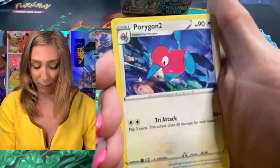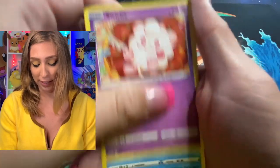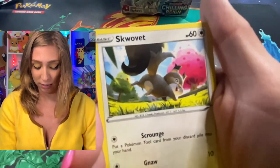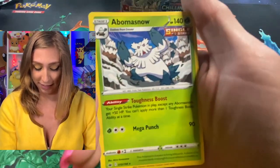From the Zapdos pack: Scroll of the Skies, Reboot, Porygon2, Yamask, Swirlix, Spheal, Skwovet, Shoop, Honey, and then Abomasnow for the rare.